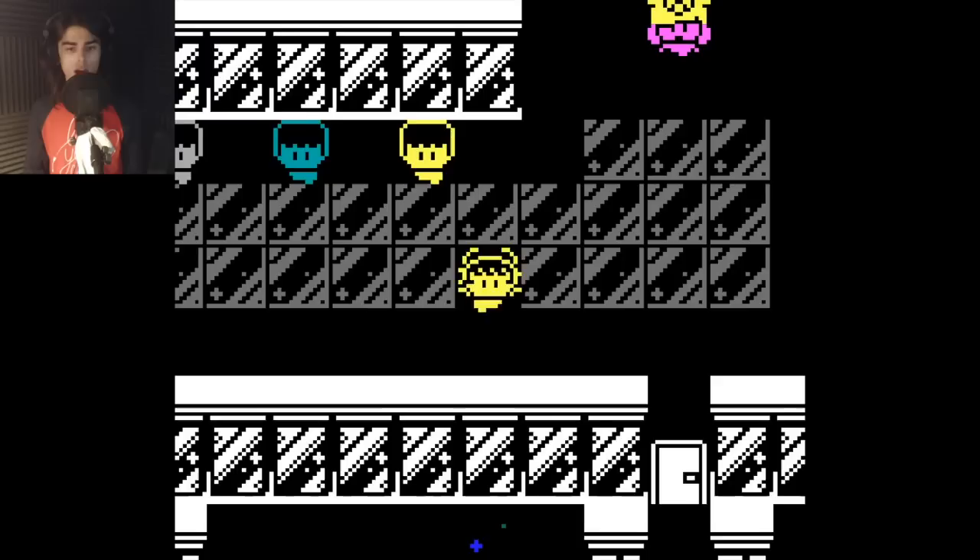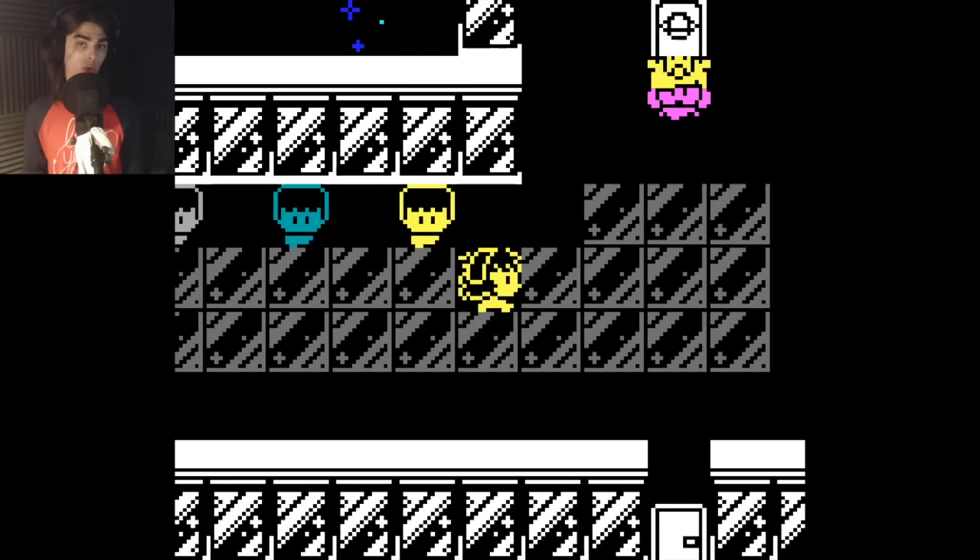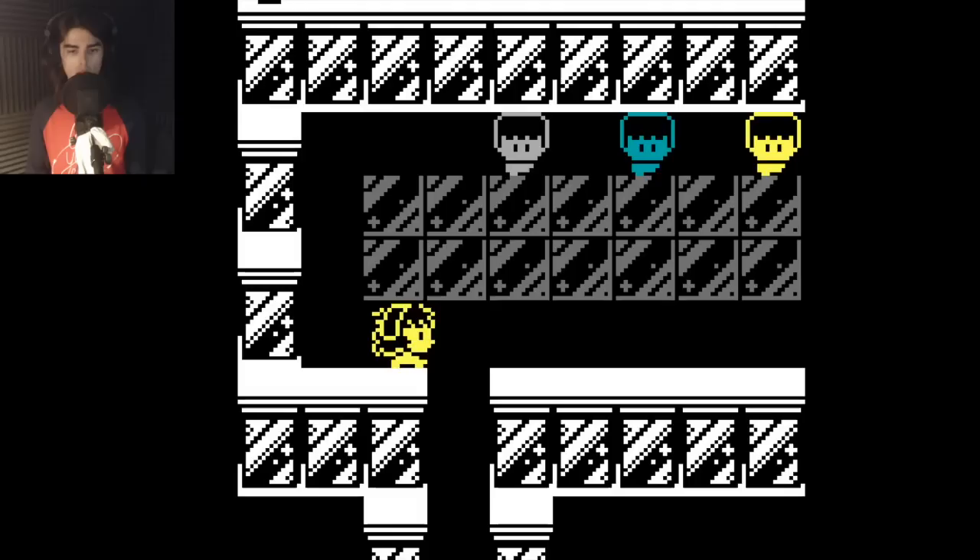Already right off the bat, this feels grid-based. Like, if I hit right, I have to move a full square before I can move anywhere else. That's weird. Am I off? Here we go. We have to save the Prince.